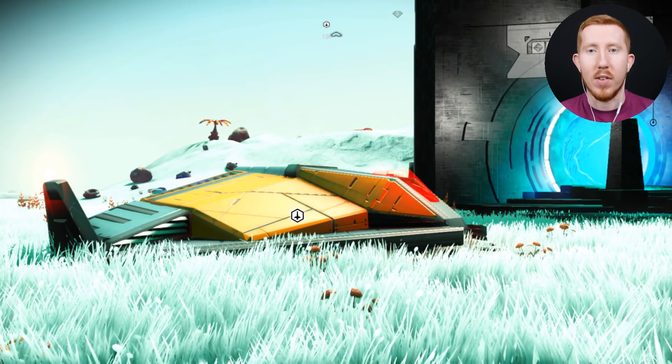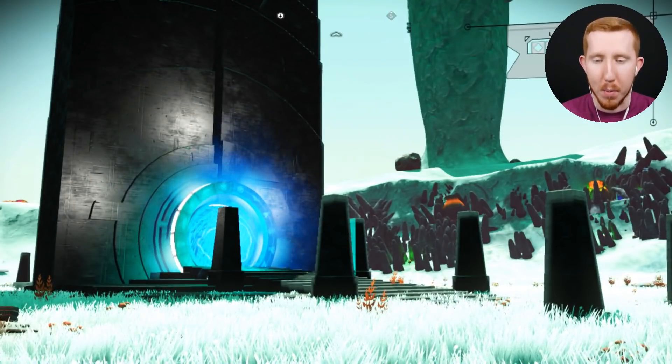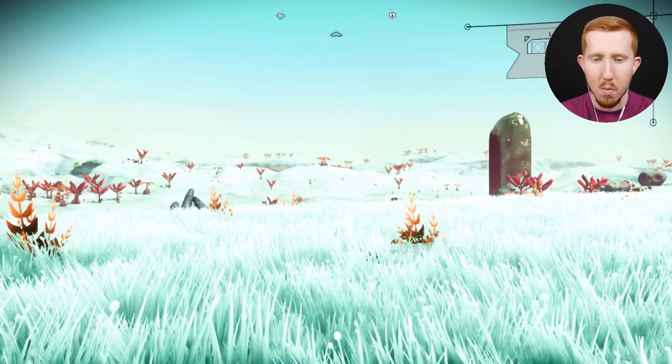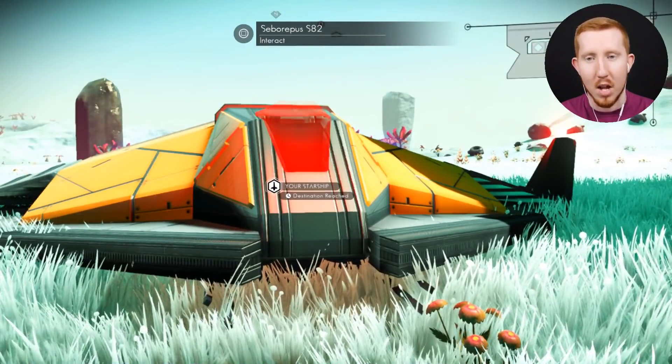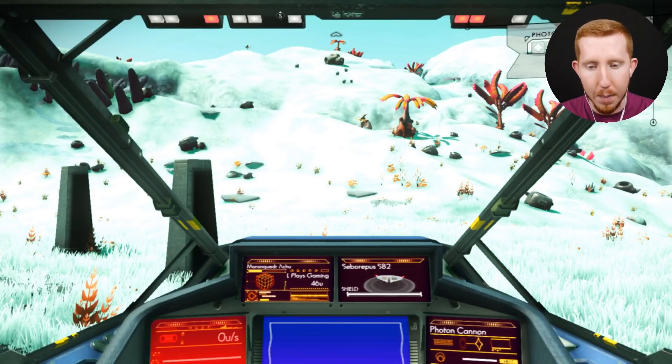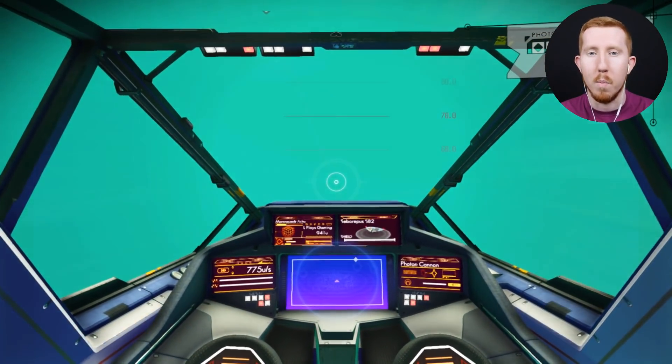Hello YouTube, welcome back once again for some more No Man's Sky and the Overhaul mod. We've just come back through the portal after discovering that incredible prehistoric diplo planet recommended to me by Rayron himself. So we're back on this lovely, almost ethereal-looking white grass planet. We've explored this place enough, so today we're going to jump into the new ship — the Sentinel Police ship — and head off to see what other wonders await us in the beautiful universe of the Overhaul mod.